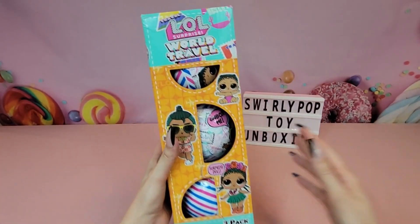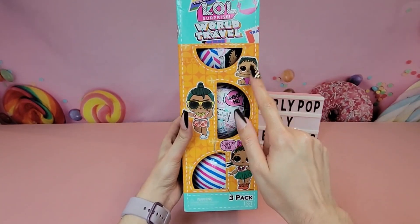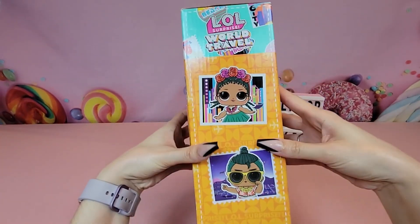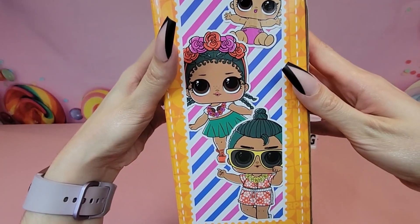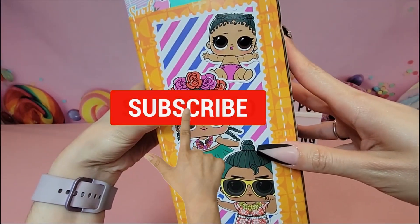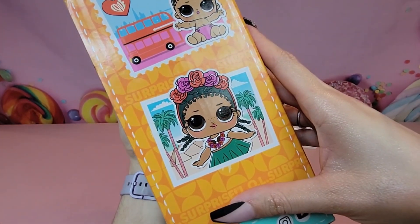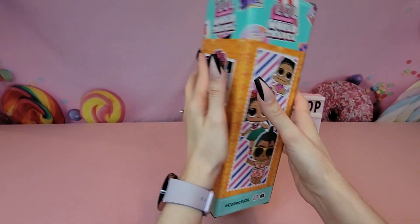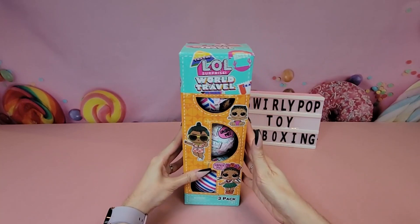Hey guys, today we're going to be unboxing the LOL Surprise World Travel three-pack. This is going to be Coconut Cutie, her brother, and little sister — the Coconut Cutie family. You get all three dolls in this pack. This is part of the World Travel series, which features dolls from all around the world.